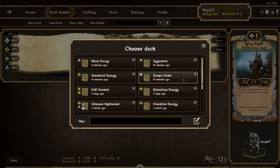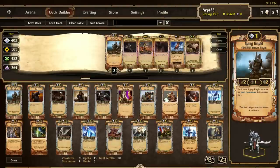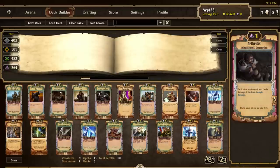First, let's start with Order. I think Tempo Order — a deck similar to this one — will be the best deck. This is my Tempo Order deck. It has 27 creatures, a lot of creatures.